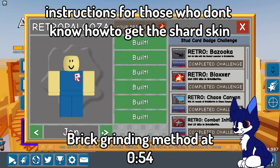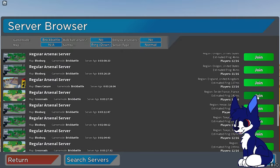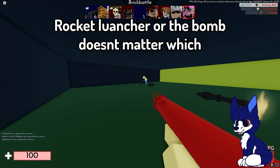First, click the John skin which is in the event. Go to server browser, search for Brick Battle, find a server, and make sure you're on Crossroads. Once you're in, get an explosive like the rocket launcher.